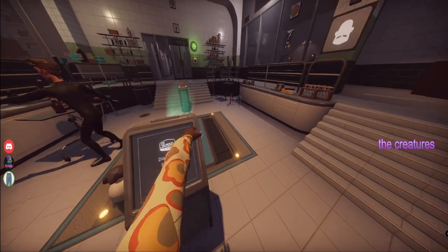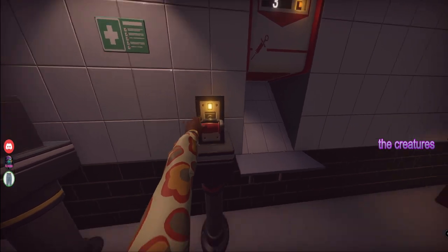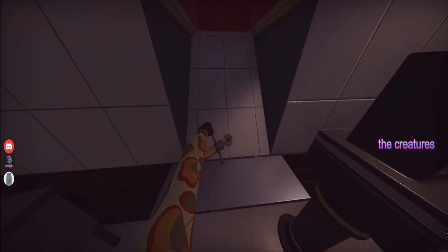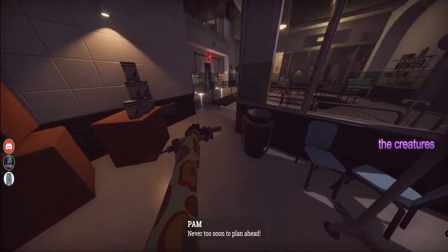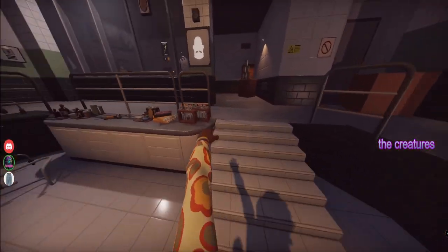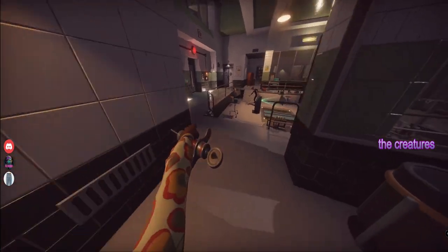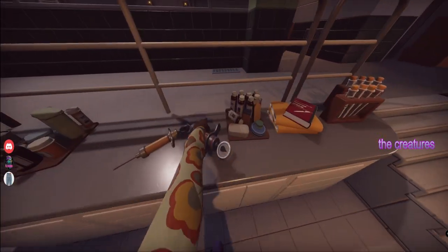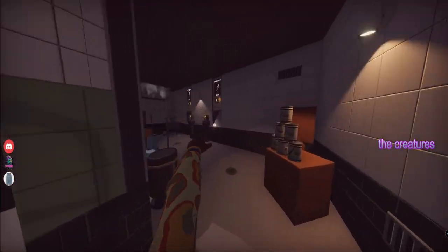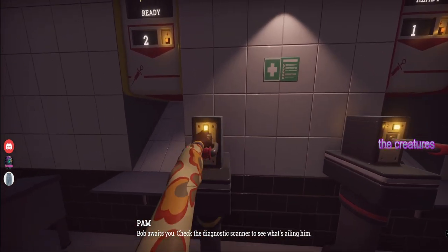Are you gonna prepare? Get the needles ready? Let's get these two needles. Lulu, you're up in the — you got the other — I'm gonna put the needle there. Do you have the hammer? Lulu, you got the badge up there? I'm grabbing it. Okay, we got the needles. Bob awaits you — check the diagnostic scanner to see what's ailing him.